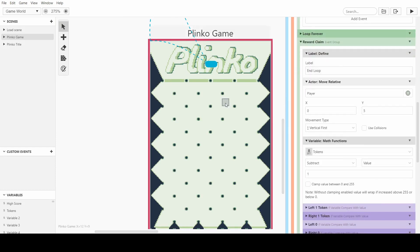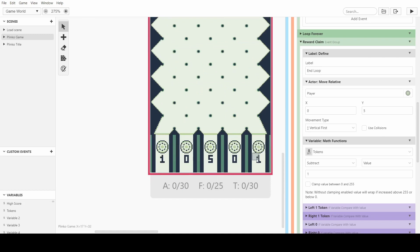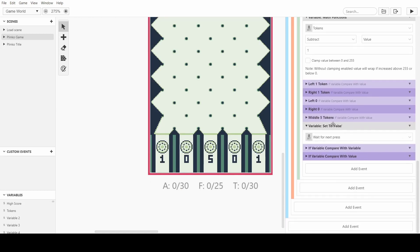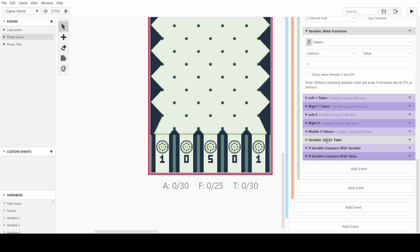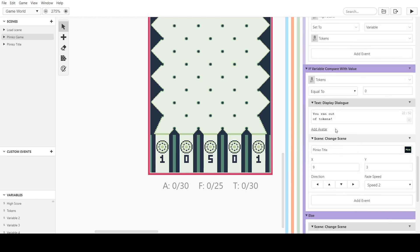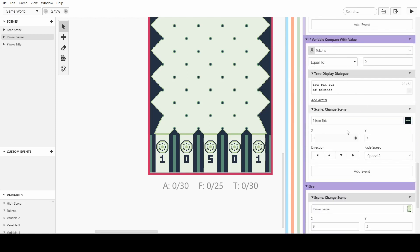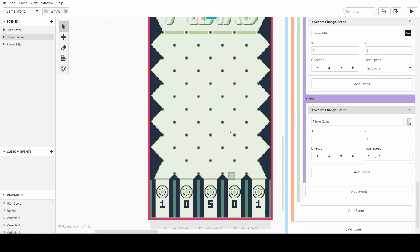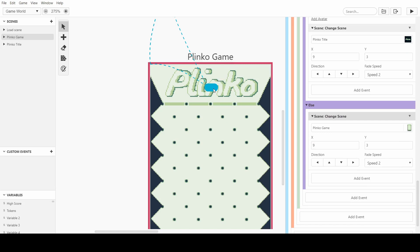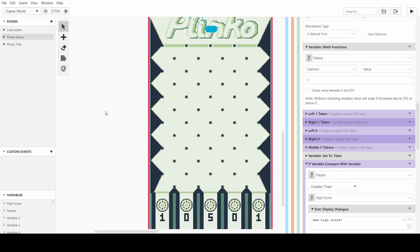Now that we've looked at the loop, we can look at the reward claim. It checks which slot the token landed in and gives you the correct number of tokens based on that, and tells you how many you got. It then turns off the next-press value and tells you if you got a new high score. If you run out of tokens it brings you back to the title screen. If you still have tokens it resets the scene by changing the scene and setting you back to the start.